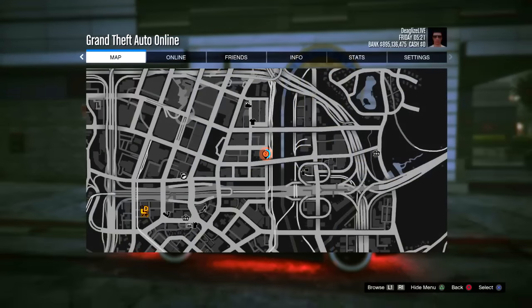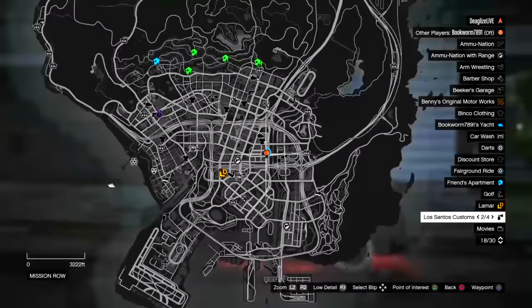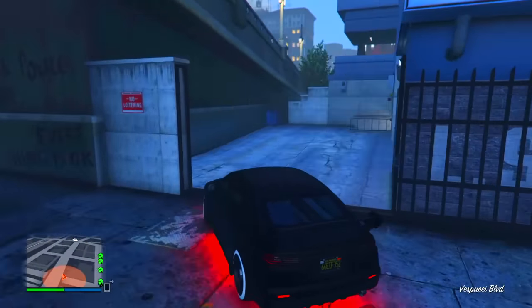The location you're going to need to come to on the map is the LSPD police station, which is right around the Los Santos Customs and just over by the bridge. Once you come over to this location, you just want to make sure you go over here by the gate and it should open.